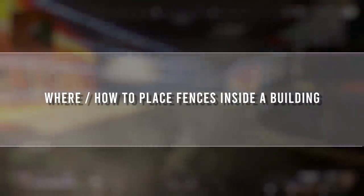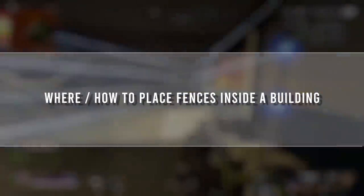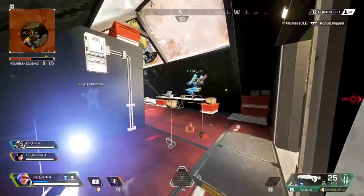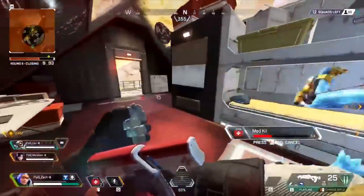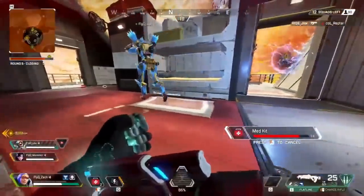Do you have any special tips for playing Watson when it comes to the mechanics of the character — specifically where and how would you be placing your fences when inside a building? Because you only get 12 fences, sometimes it's easy to run through them. So if I know there's no teams to our east, I'll sometimes be stingy about using my fences on that side and put more presence on the other side — to make it more obvious that a team is here.